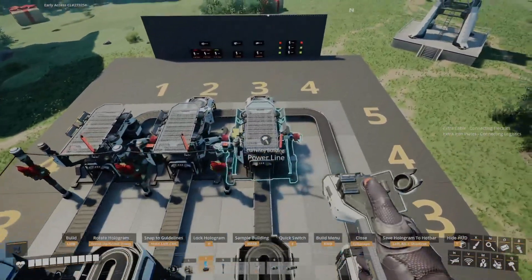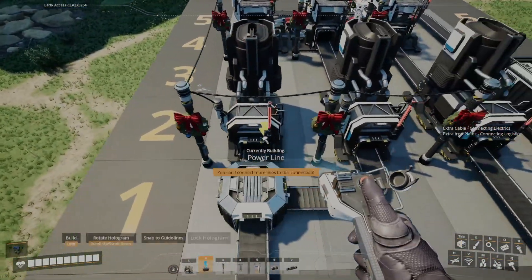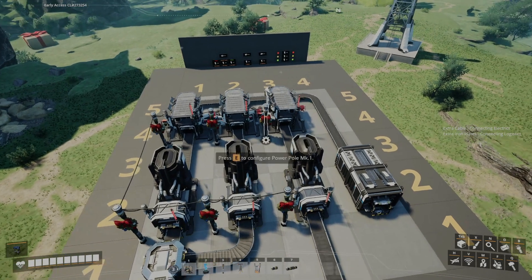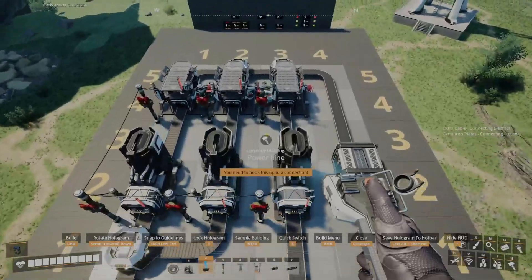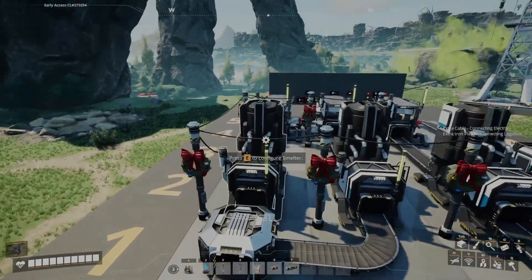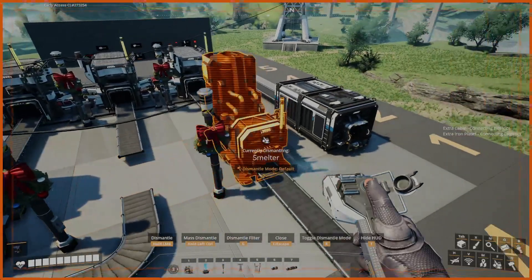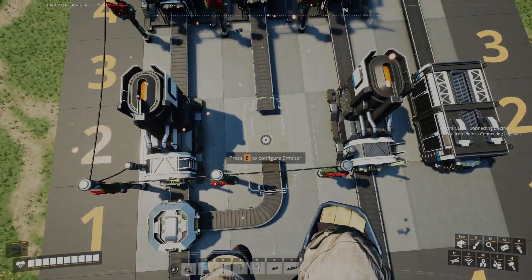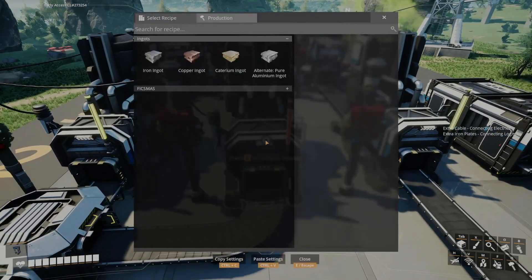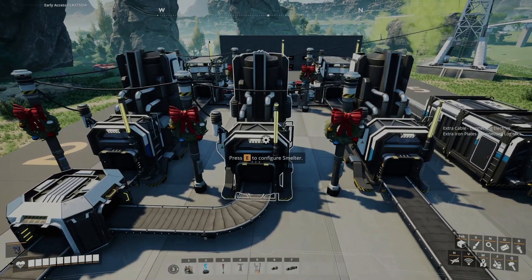From here, connect your constructors to the respective power pole next to each one, and do the same thing for the smelters. Now it's a good idea to hook up your main ring to your power, depending on wherever you've got that. A good way to check that all of these are ready to go is that all the lights should be yellow. If any of them are red, it either means you've not selected the recipe or it isn't hooked up to power. Once you've set the recipe, the light will go yellow. So yellow lights means you're in the good; red lights means you need to sort something out.